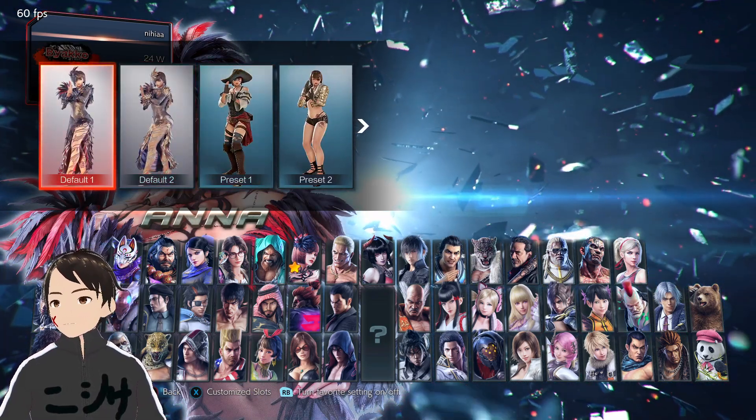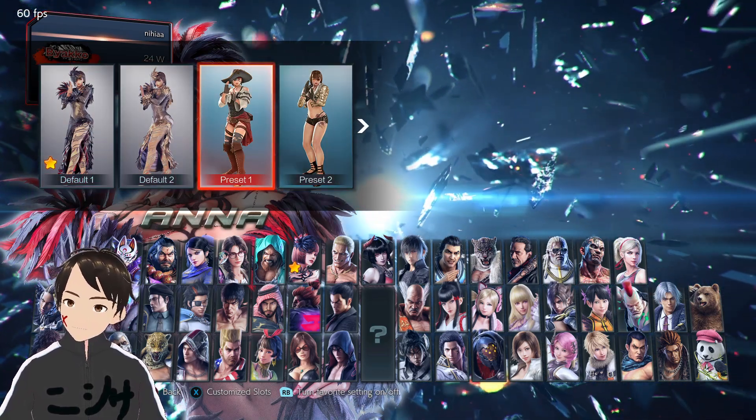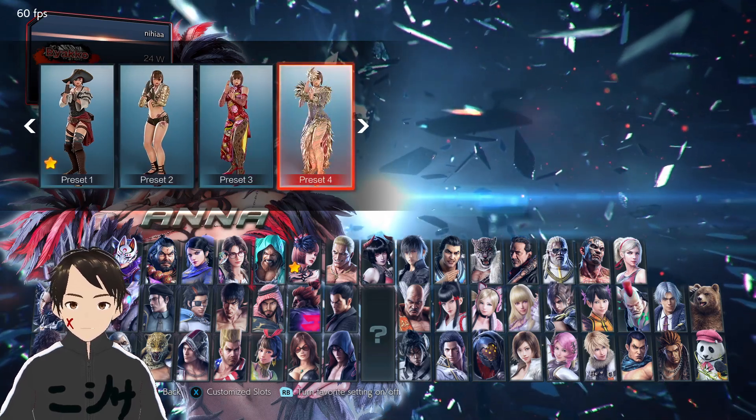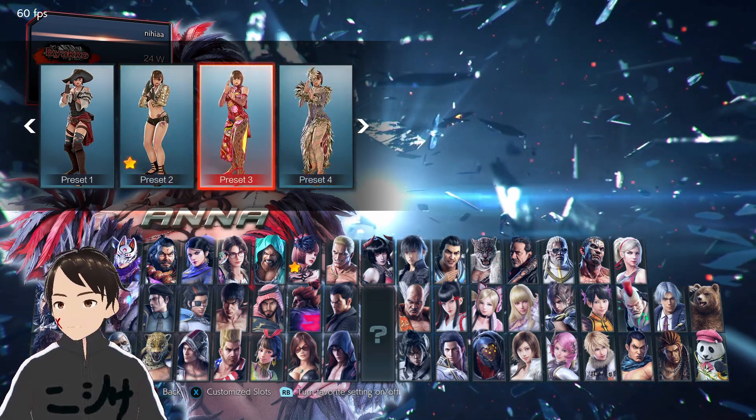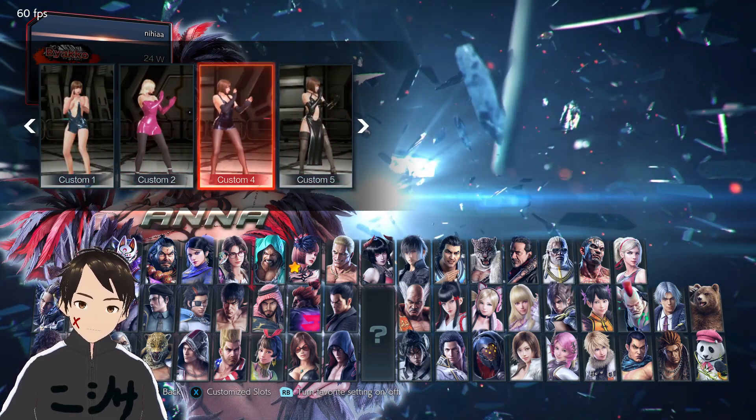For example, if you prefer Anna's default one, make sure you guys select it. If you prefer preset one, preset two, or preset three, select those. If you like original costumes, select them.